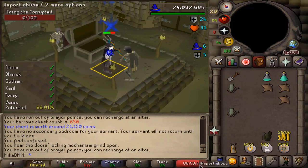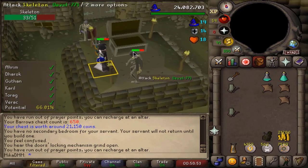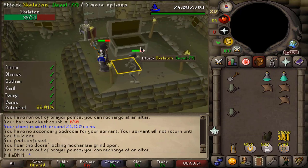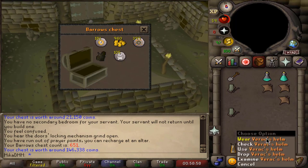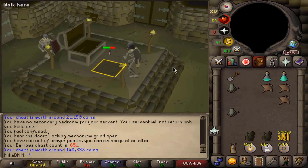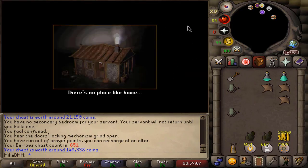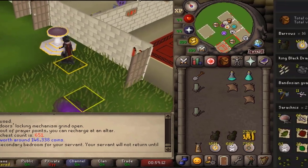We are closing in on our first hour. This is going to be the last chest for the first hour. And there it is — a second Varax Helm on our last chest. Not back-to-back exactly, but we got a second unique on our last chest, and both of those were Varax Helms. So that actually increases the profit in this hour by a little bit more than I originally anticipated. Let's quickly take a look at how this hour went.